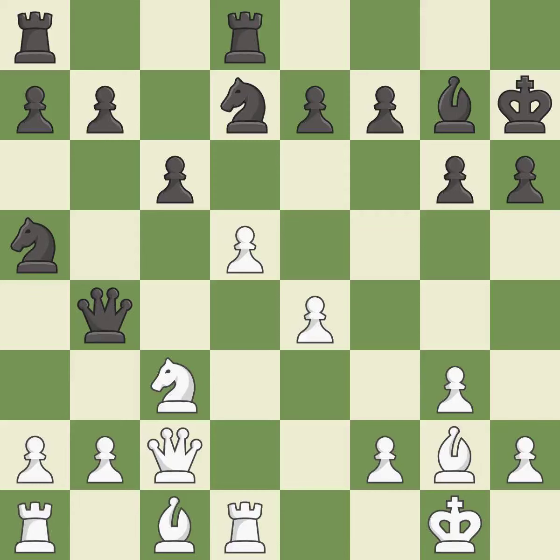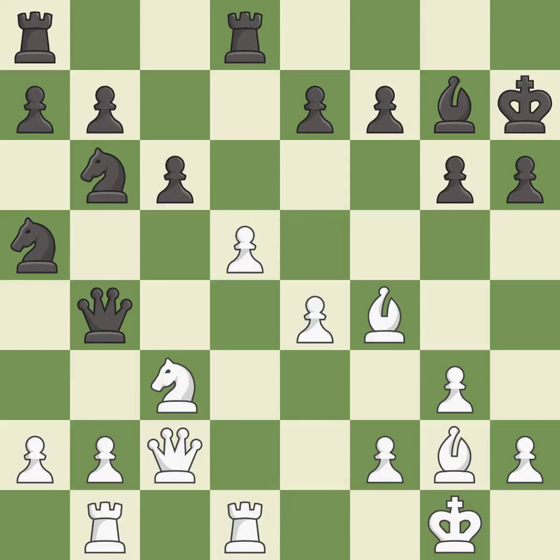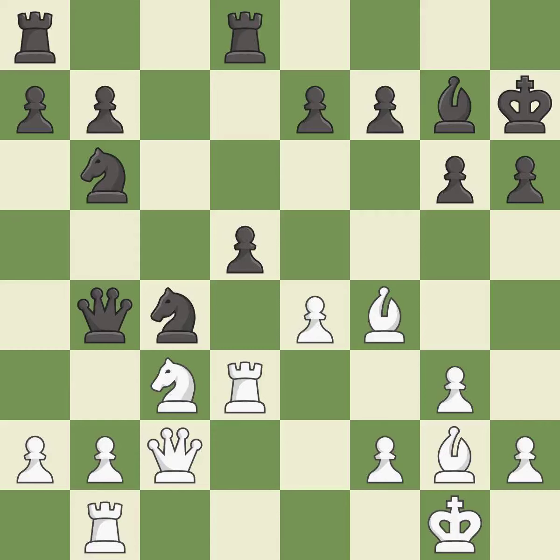This is a fair move. This develops a rook off its starting square, getting it into the action. This misses an opportunity to develop a rook off its starting square — it is an inaccuracy. The rooks can see each other now, allowing them to provide mutual defense. This allows the knight to control more squares. This permits the opponent to kick a bishop — it is a mistake. This overlooks an opportunity to kick a bishop — it is an inaccuracy.